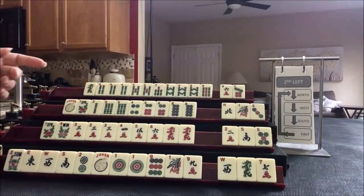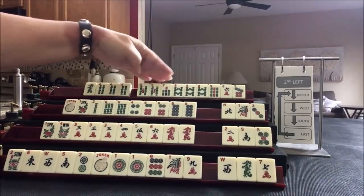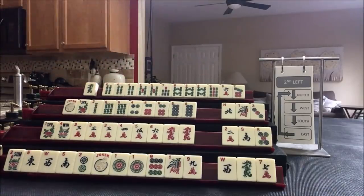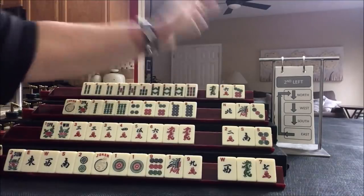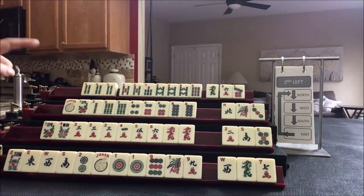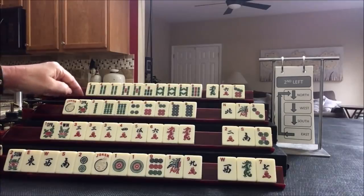We've got a nine. Five through nine — five, seven, eight, nine, six, seven. Four through nine. Let's give up the green dragon and focus on five through nine or the seven consecutive pairs pair hand.